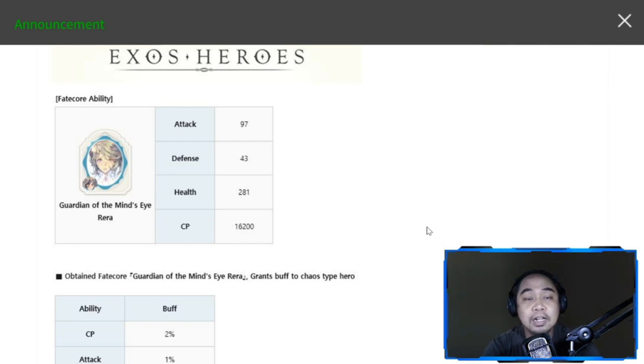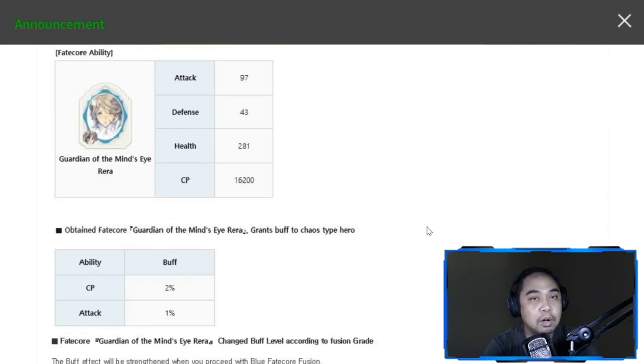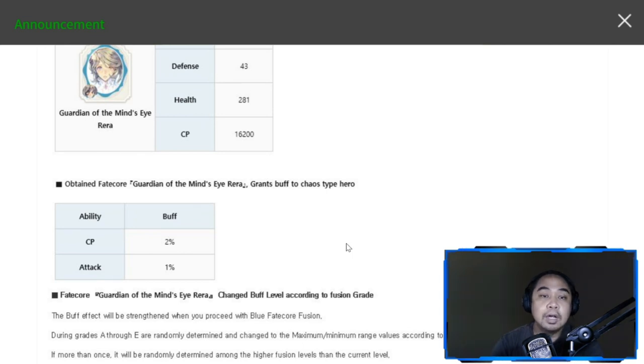Before we go to the skills, let's look at the stats given to her when you equip Blue Fate Core Rara. Attack +97, Defense +43, Health +281, and Combat Power of 16,200 additional stats. Equips include one Rara with gold and one Rara with blue.